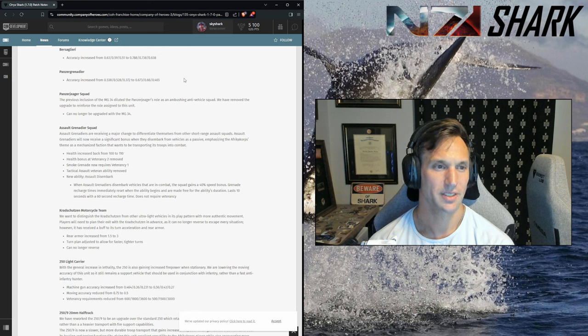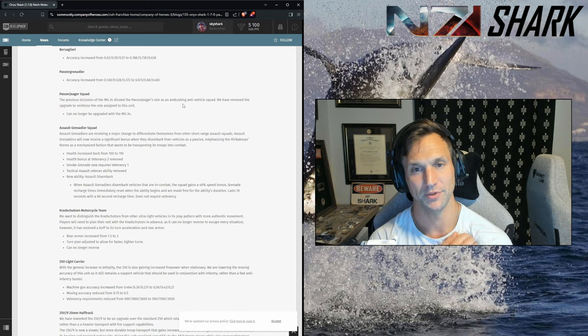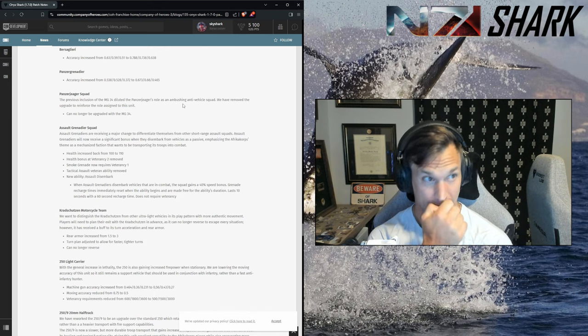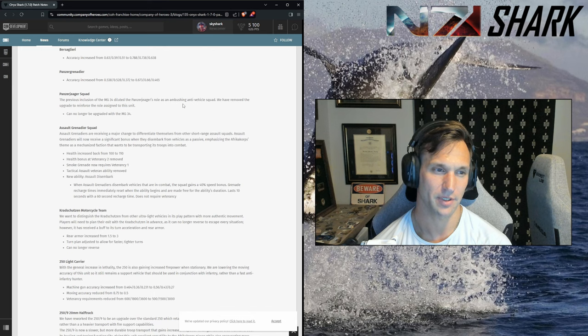Panzer Jaeger squad — remove the MG 34. I get it, it's a good change. I liked the MG 34 because if it was late game and I had floating munitions I could give it to the P Jaeger so they don't just get run over by infantry. Their issue now is they're a four-man squad — with the increased DPS of all other infantry, they're going to get burned down pretty quick. I think the best way to play them is with the half-track call-in — keep them in the half-track so they don't take damage from small arms fire.